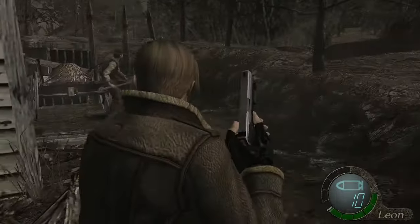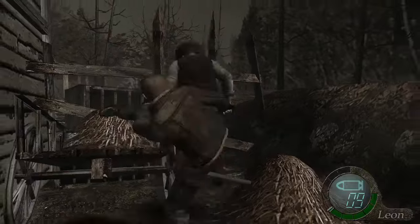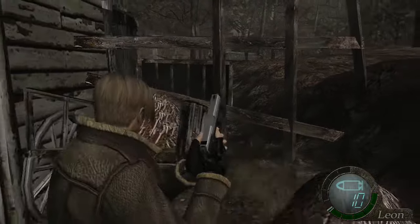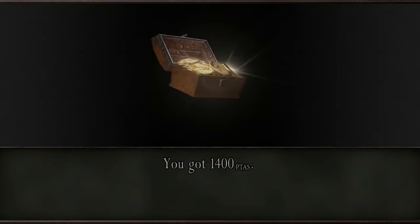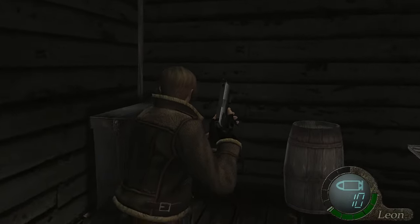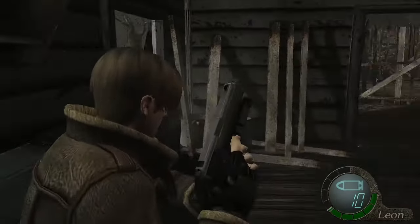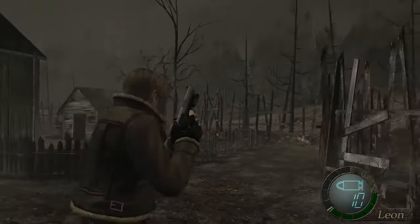Anyway, to make sure that I'm safe, I'm gonna start taking guys out. No drops, I'm disappointed. 1,400 pesetas. 1,000 more. Nothing to examine here — I could open this, that's cool. Spinal. So much interactable stuff in this game. It's gorgeous, frankly.